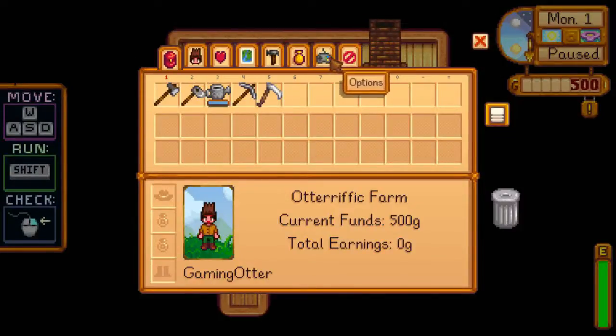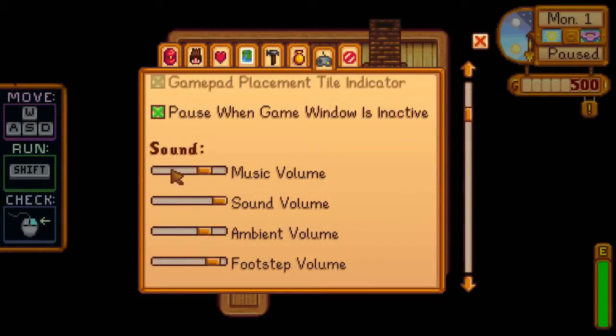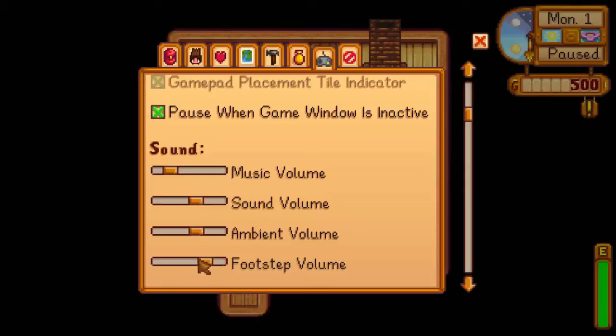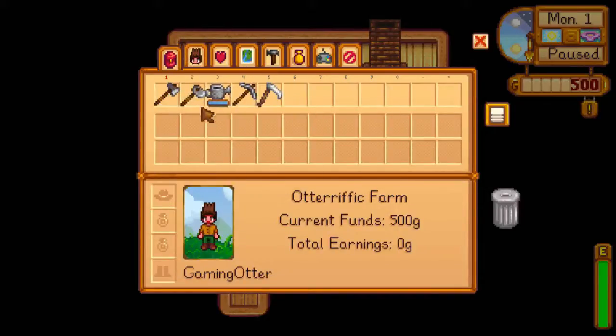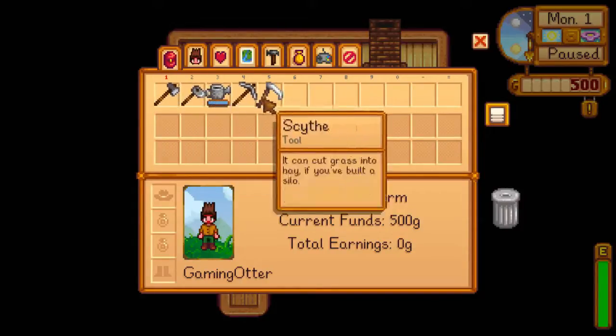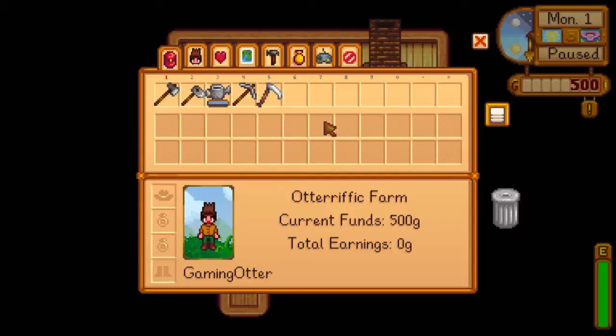I'm going to my options. Always show tool hit location — you guys know that one. We're going to turn the music down to a minimum, turn the sound down a little bit. Ambient volume, footsteps — I'm going to turn it all down so you can hear me. Our basic start out: basic tools, we can upgrade them all later whenever we get into it.